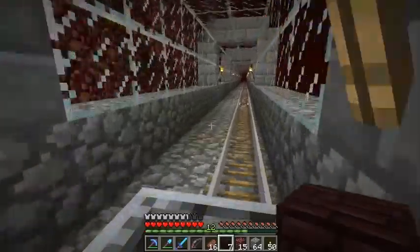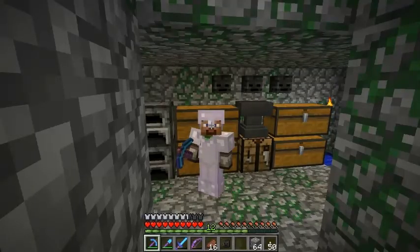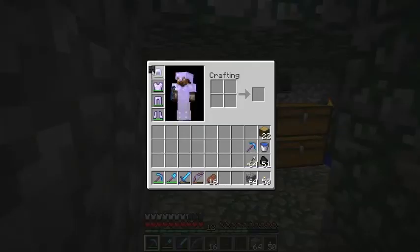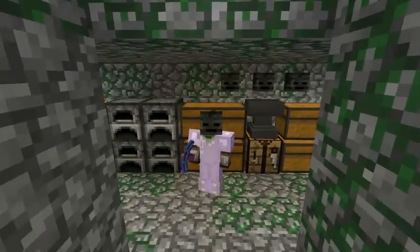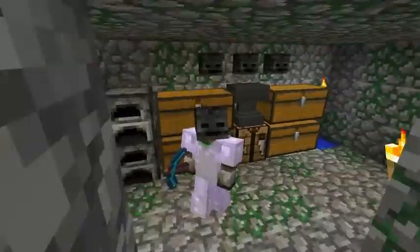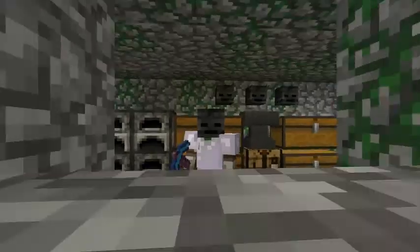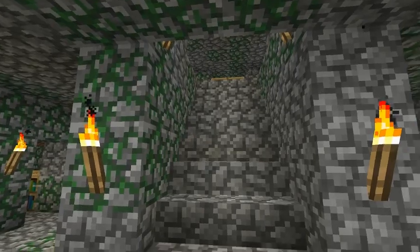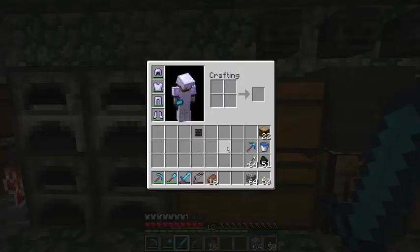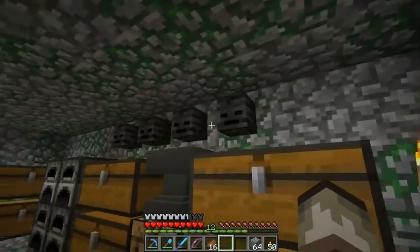I'll get back to my house and start recording there again. I'm back in my base. I got this wither skeleton skull, and as you know, you can put it on as a helmet — just to hide your own face. I don't know if it actually does anything, but it's just a little thing you can do. But I think for now I'm just going to put it up here so I don't lose it and I know where I have them.